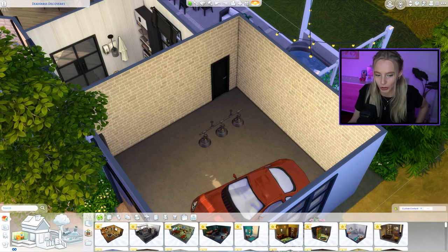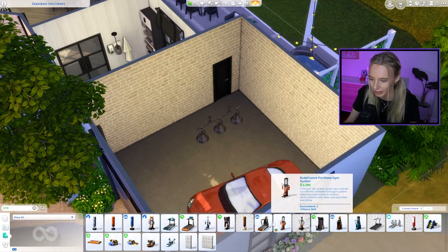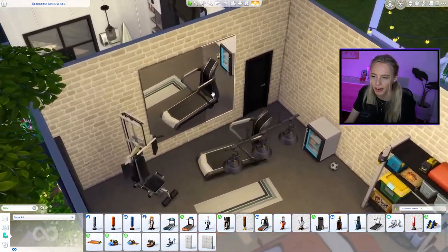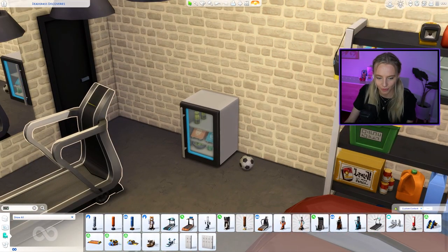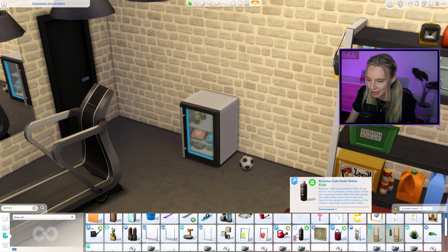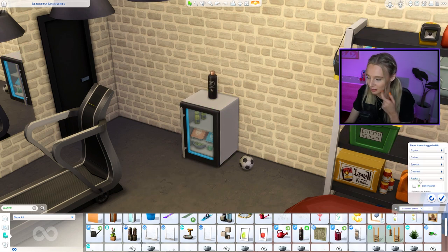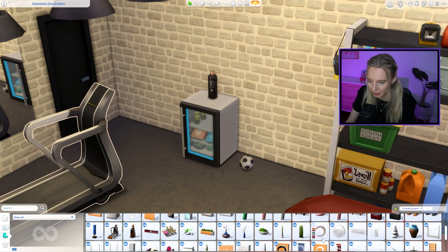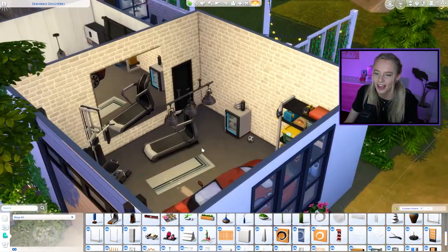The first idea — which we actually used for the TikTok Live version of this house — is turning it into a home gym. I've got out some fitness equipment and put three mirrors along the wall. We also have a mini fridge with a football next to it, a water bottle on top, and some towels from the Spa Day pack.